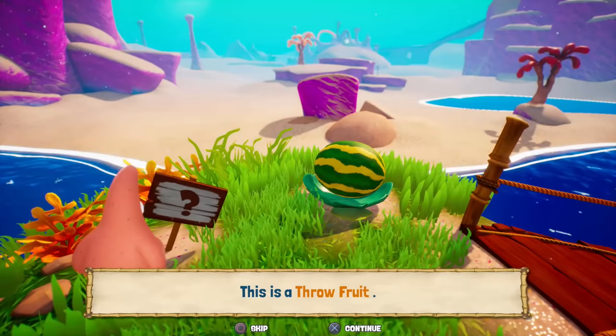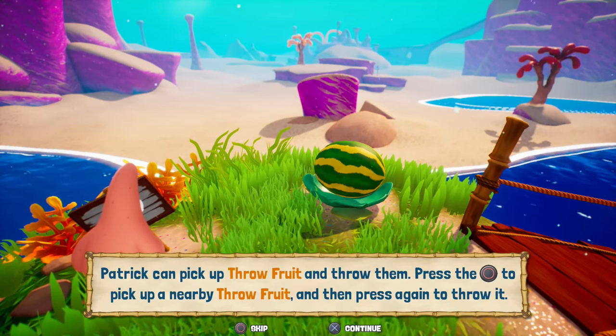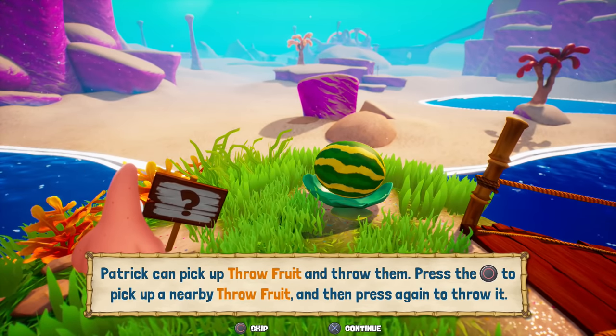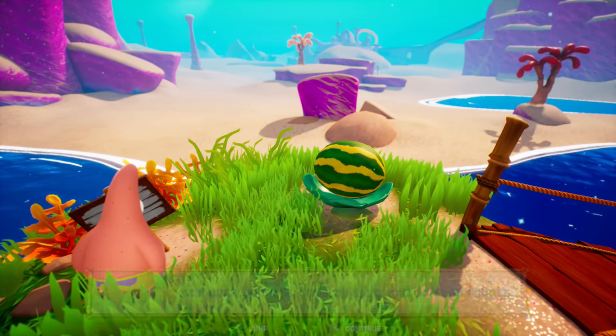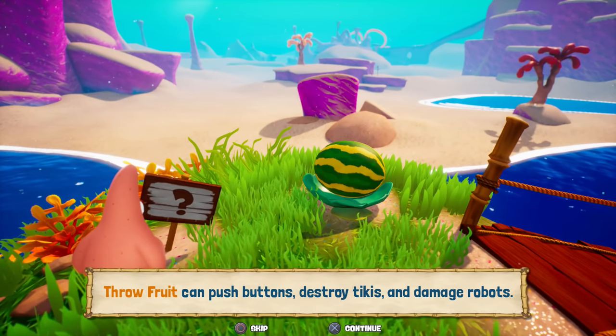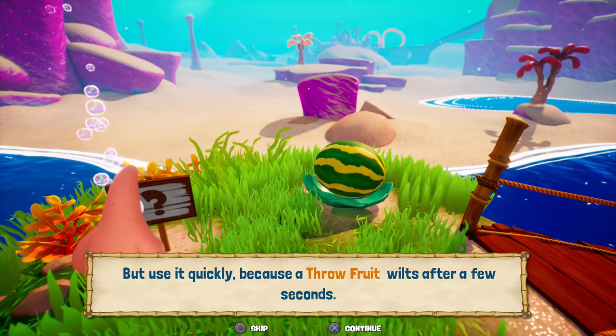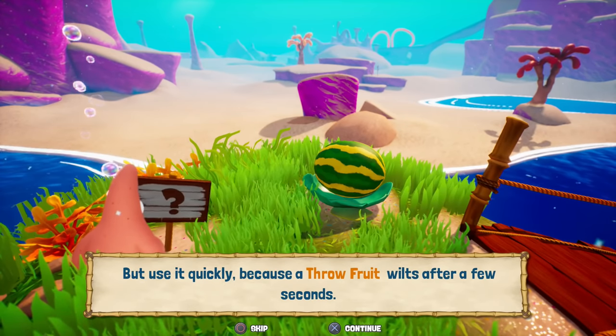Let's check out this — this is a throw fruit. Patrick can pick up throw fruit and throw them. Press the circle button to pick up nearby fruit, and then press again to throw it. Throw fruit can push buttons, destroy tikis, and damage robots, but use it quickly because a throw fruit wilts after a few seconds.